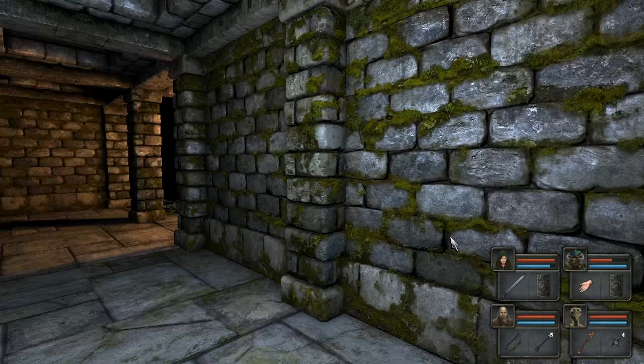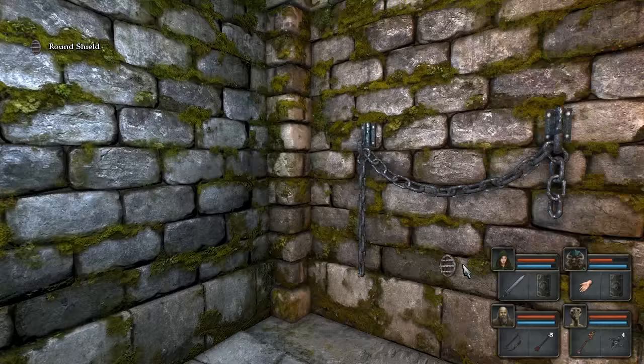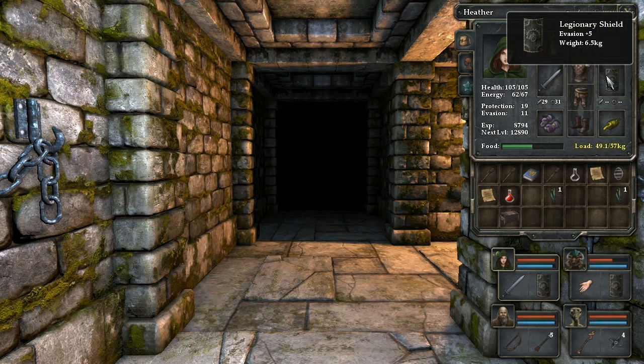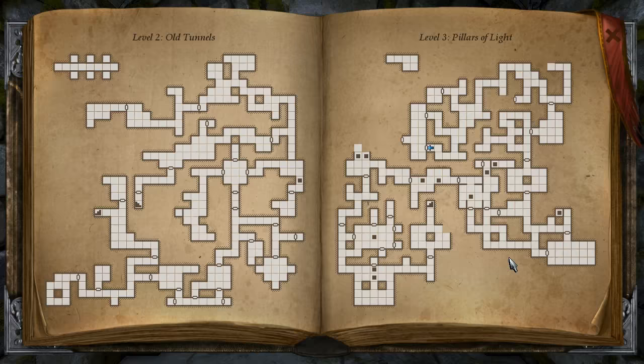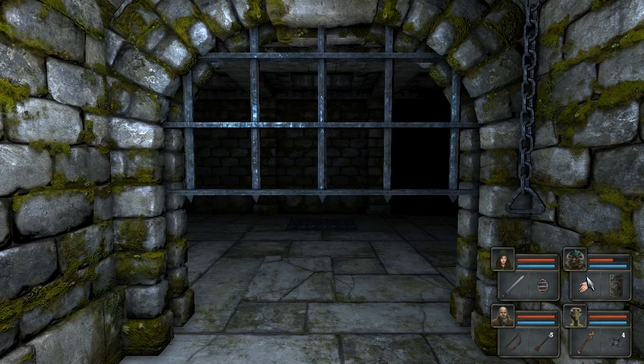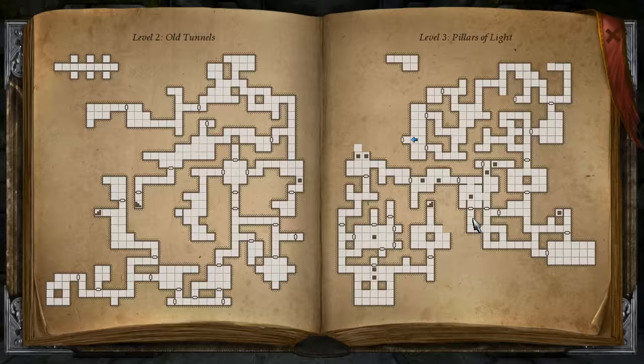Was there anything down here? There was! There's a shield! Is it better than the shield we're currently using? Yes it is! And it also weighs less. Marvelous! Anything round here? There's this area which pretty much leads to the area we were already at. So I will explore down here next time. But I think this pretty much leads over.